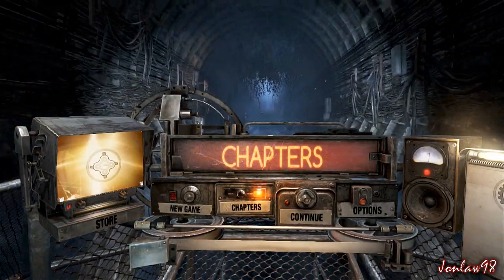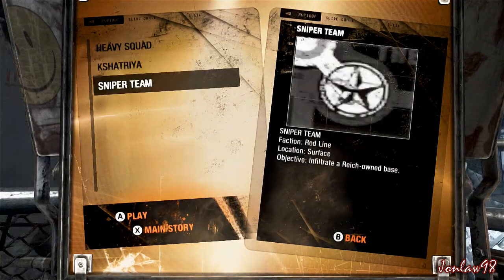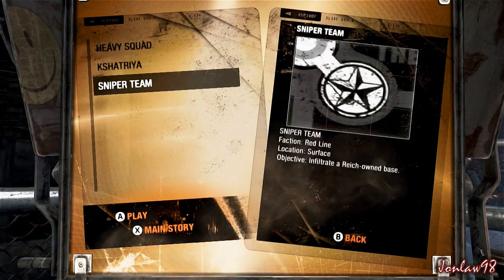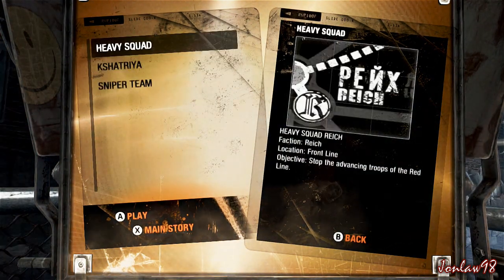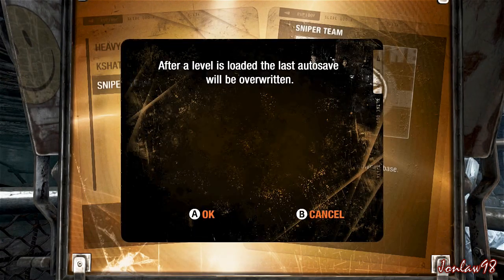What it included is three new missions, so I don't assume they're going to be too long just because the file size for the download wasn't that much. Anyway, these aren't in any specific order, they're just like three different factions. So let's just start with the sniper team because that one looks interesting.